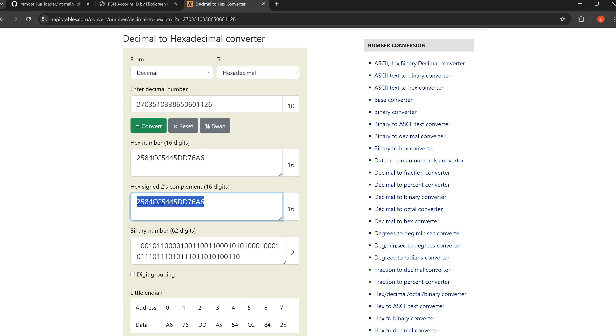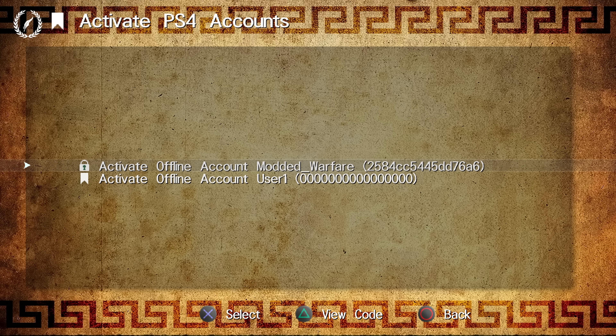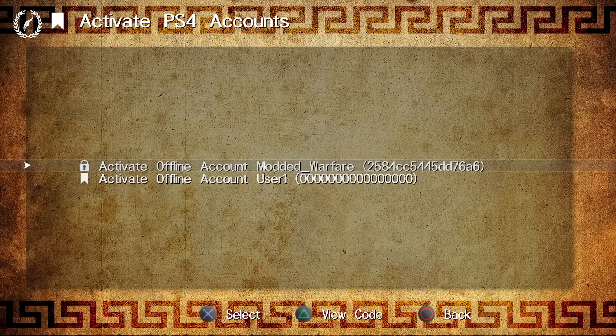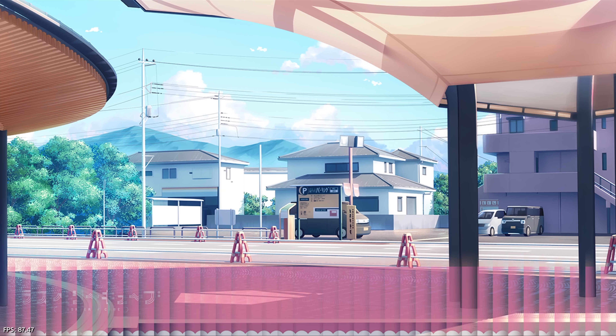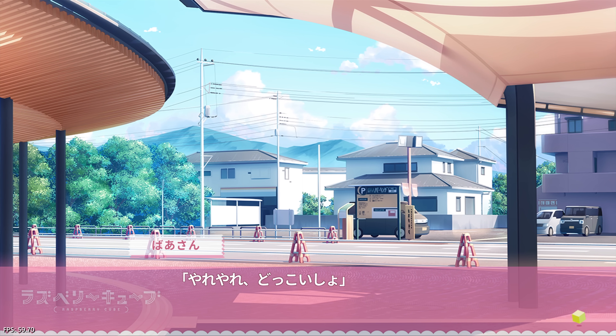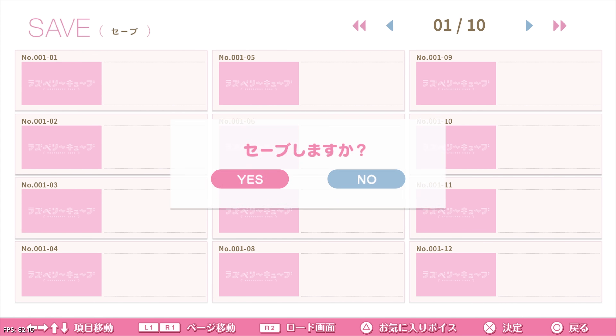Once you have the account ID of your retail PSN account, activate it on your jailbroken PS4 by heading into the Apollo save tool, going to the user tools section, and activating a PS4 account there — you'd select an account that's not activated and enter the account ID of your PSN account. Once entered and activated, reboot your console to make sure it's properly applied. Then we can create a save file in Raspberry Cube: start the game, skip through the beginning, press square to bring up the menu, go to the save section, and create a new save file.